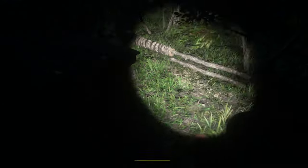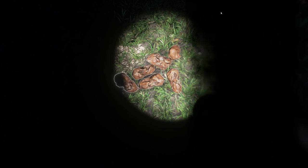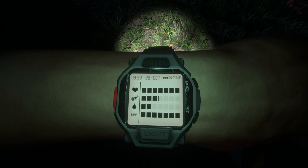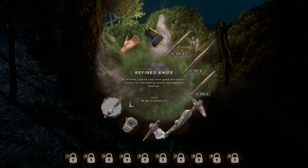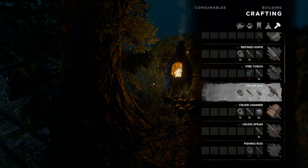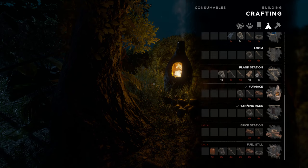Let's make a water bottle — can I make that yet? Consumables. Water bottle's gonna be level four too. Oh no. How far away am I from level four? Almost there. Well, we will wait. We're just gonna have to wait for the water bottle now, but at least we have the furnace — that's a big part. And then with that, a brick station and a fuel still are the two big things we'll need as well.